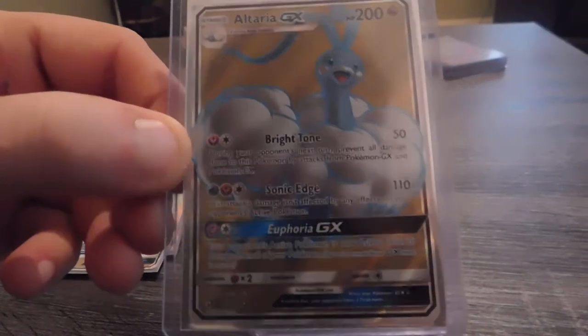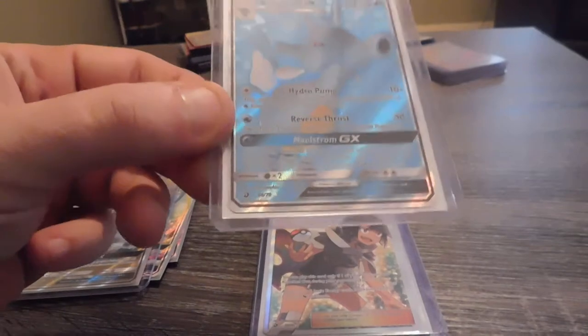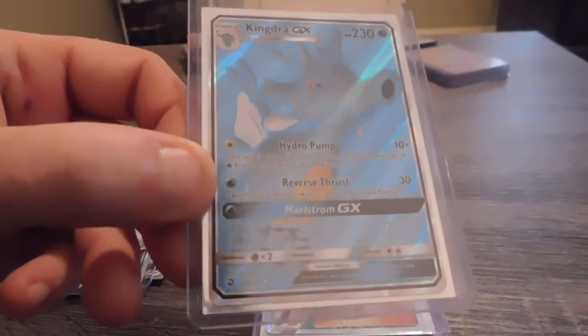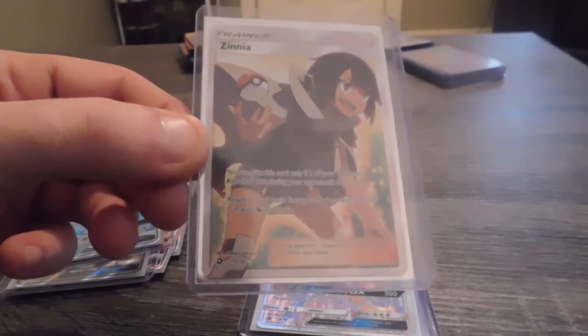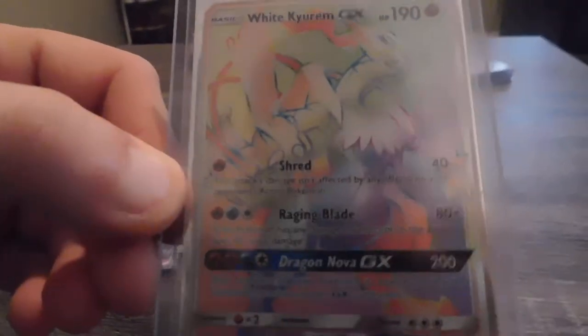I thought that was a really pretty card. I have a Full Art Kingdra GX. I have a Zinnia, Full Art Trainer Supporter card. I have a Hyper Rare White Kyurem.